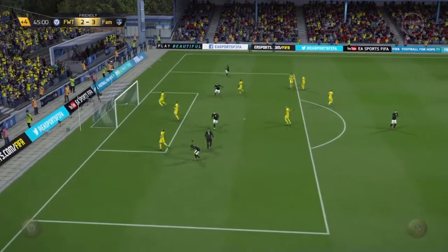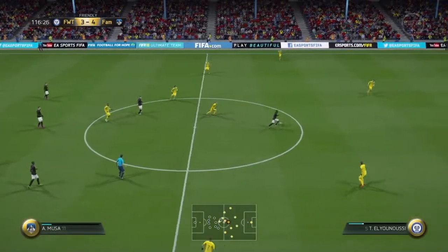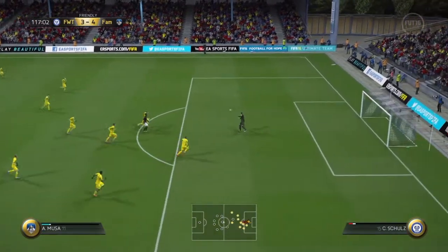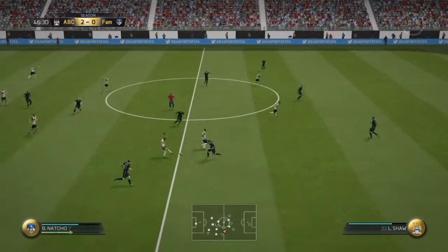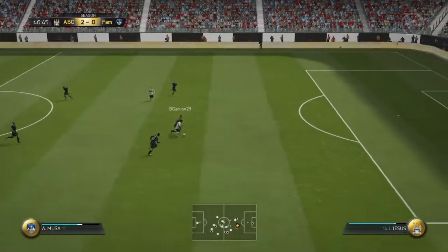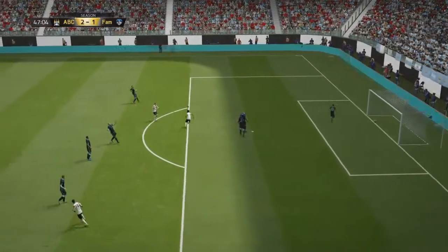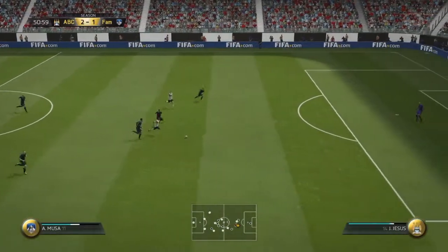I do think this guy should have 4-star weak foot. You'll see with this goal right here — he's just able to do whatever he wants. He's got great dribbling and, like I said, a left-footed finesse shot anywhere he wants. Also, when you're in open space with Moussa, use the long touch because with that 94 pace he'll be able to blow by defenses and finish past the keeper every time.